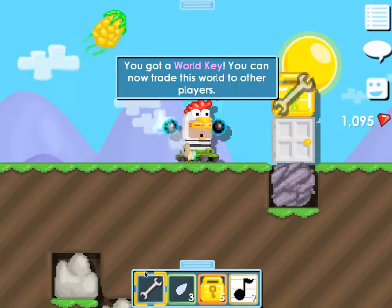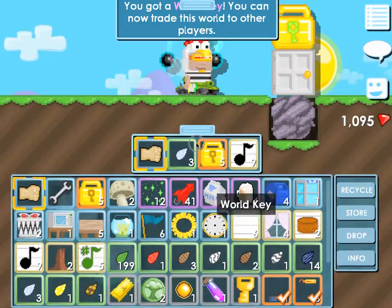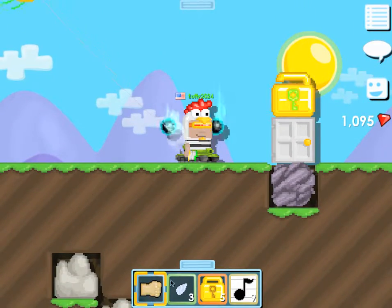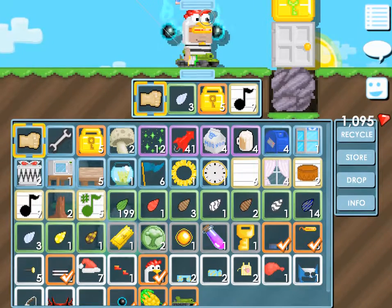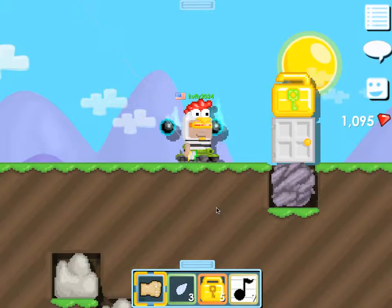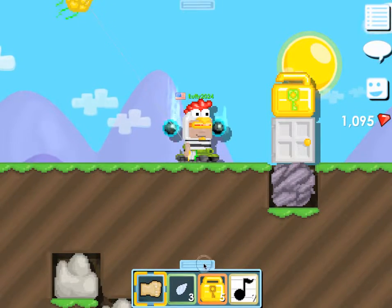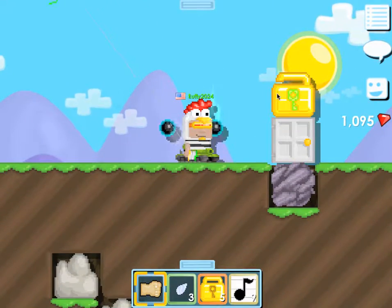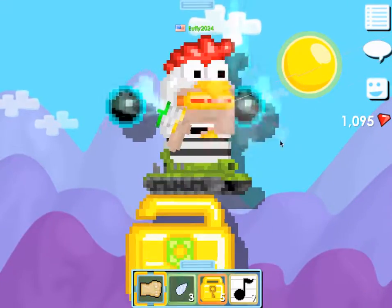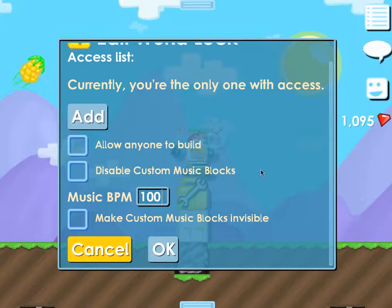You can also get a world key. If you get the world key, you can put it in the trade menu — if someone comes into the world, you can go into the trade menu with them and basically trade the world. If they're giving you 50 world locks and you put in the world key, it'll give the world to them and it'll be world locked by them — it won't be your world anymore. So only do that if you're selling a world; don't do that otherwise.